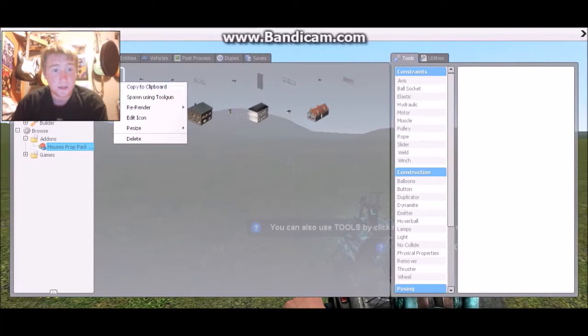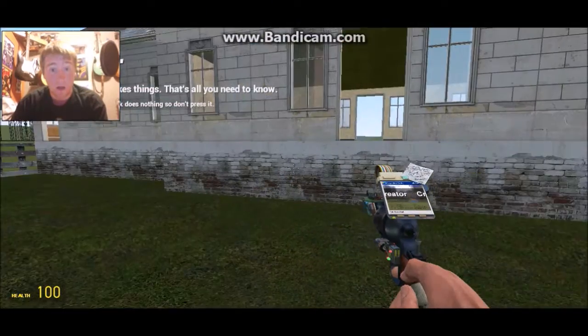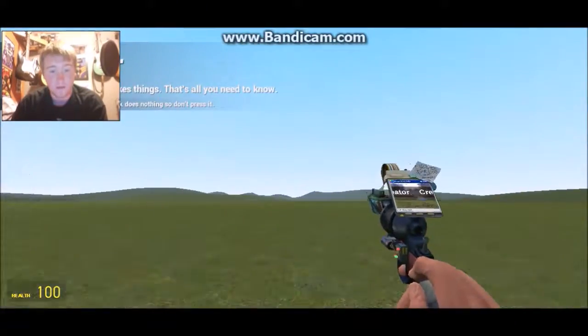I'm going to use Spawn with Toolgun because it'll be a lot easier to play. Yeah, houses. And I've clipped through the wall.